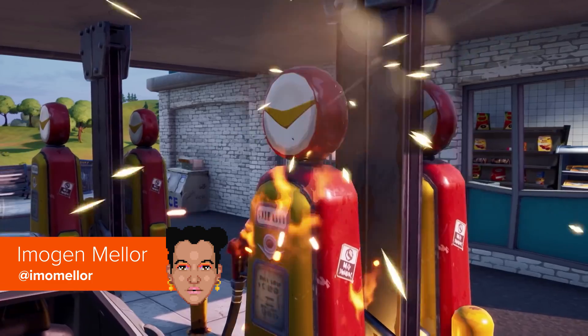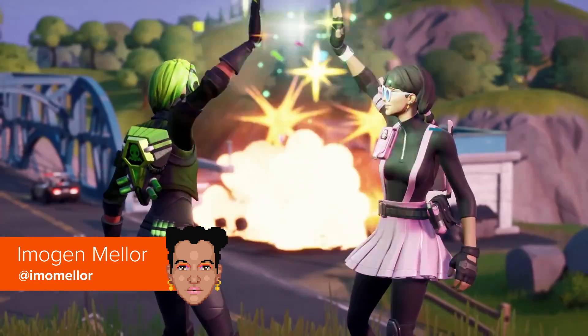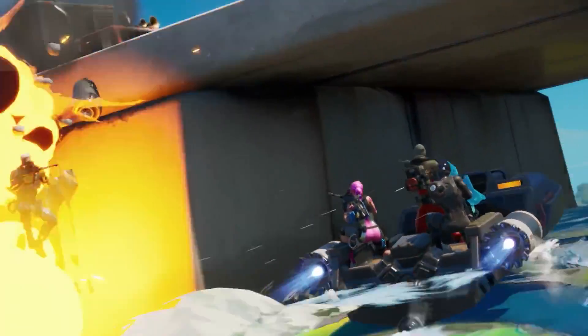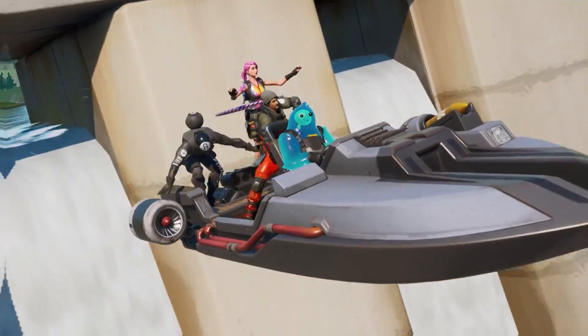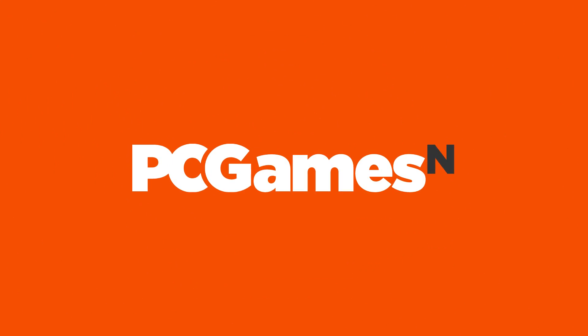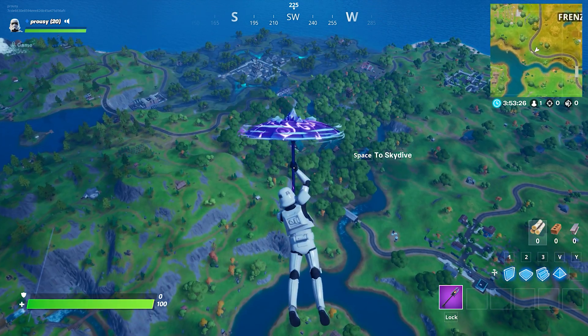Hey everyone, Imogen from PCGameZen here. The new Fortnite Chaos Rising challenges are out and we're going to show you how to do two of them: dance at the Green Steel Bridge, the Yellow Steel Bridge and the Red Steel Bridge, and complete a motorboat time trial. It's going to be another quick one this week.